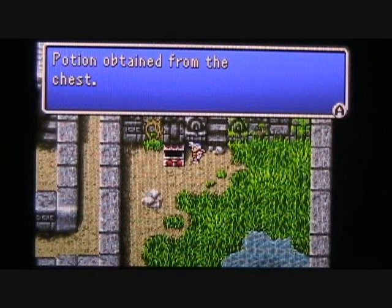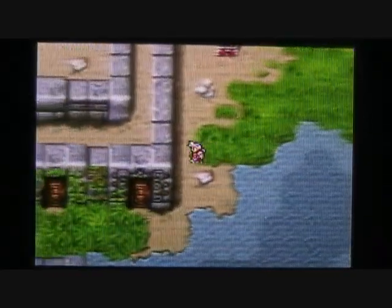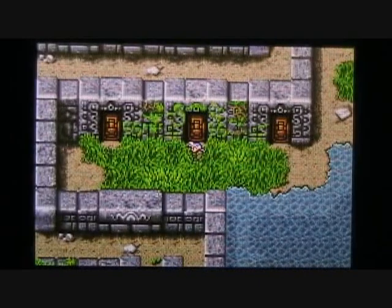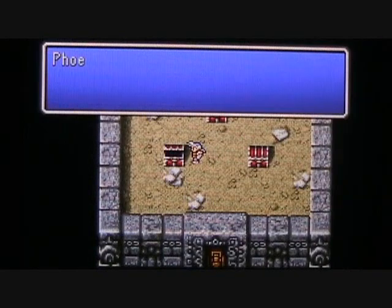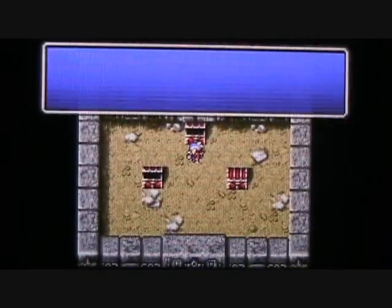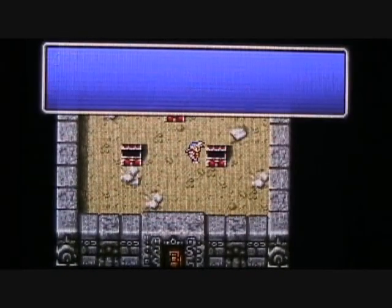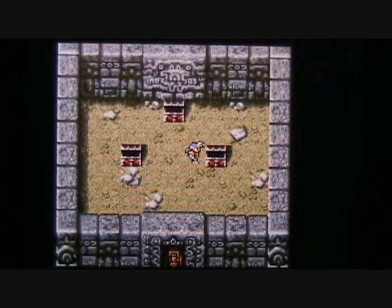We're only going to find a measly potion in this treasure chest, but don't worry — there are more treasure chests available by going into this middle door right here. Three treasure chests: the first chest contains a Phoenix Down, the second chest contains a Bell of Silence, and the third chest contains a Gold Needle. I'm definitely going to need some replenishment on that — I've already had to use two or three on this run-through of the Cave of Mysidia.